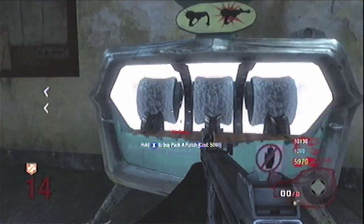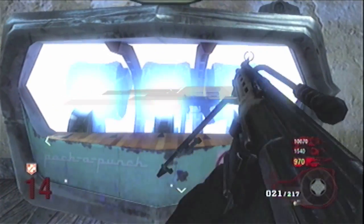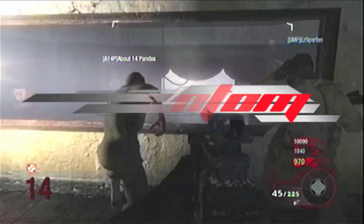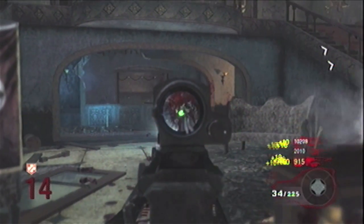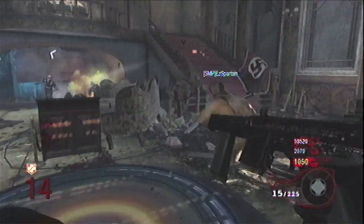And last but not least, the Spectre — it becomes the Phantom, with 225 backup and 45 in the clip. It actually gets a reflex sight and extended mag. That's about it for the submachine guns. It runs out of ammo way too quickly for me, but they're all submachine guns, so they're all supposed to do that.